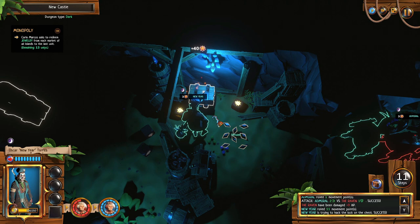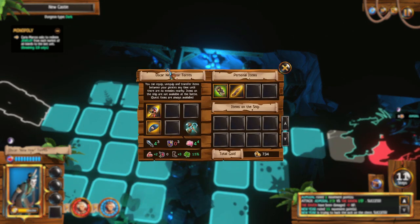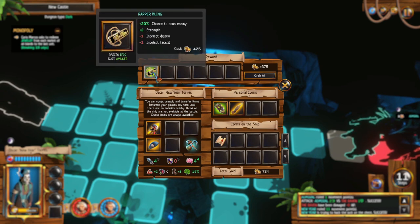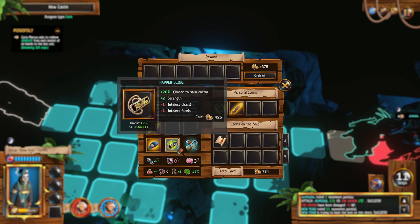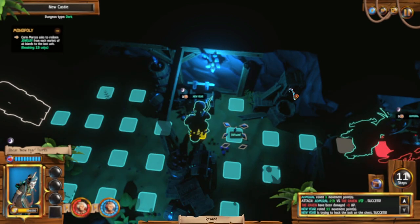Yes! We have a treasure map and a paper bling amulet. I gotta lower my intelligence rolls, that's not good. I'll transfer to admiral in my personal inventory. There are enemies nearby so we can't do much else right now.